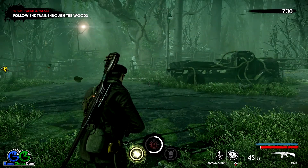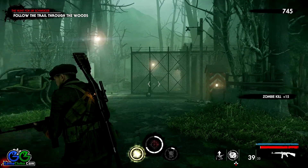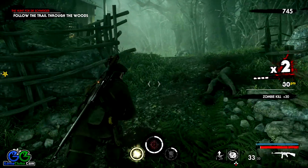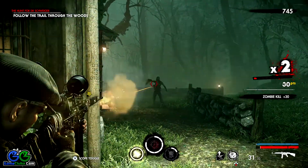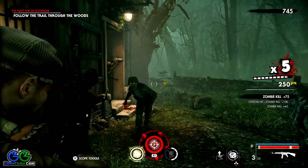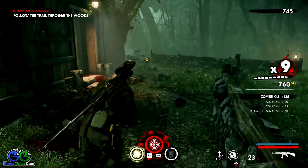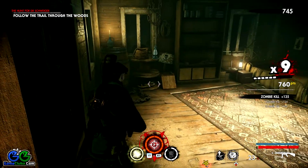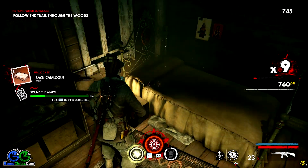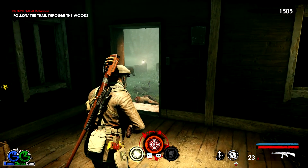So the first collectible, as you can see here, is inside the house. You will come through this door following your objective. Move up this small hill over here and you should find it once you get rid of these zombies. You will find it inside this house. Notice that there is a small wall made of stones — head inside and the collectible is sitting by the bed. It's a comic. We have unlocked a new perk with this. So this is the first collectible you want to get.